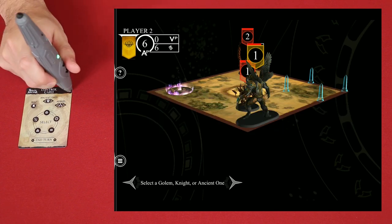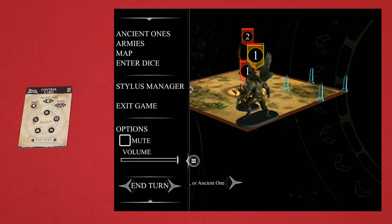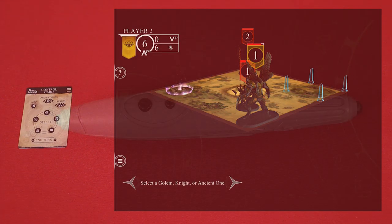Pointing at this symbol allows you to open up the game menu from within a game that you're playing. So here you can cycle through and look at the ancient ones, armies, map, enter dice, go to the stylus manager, exit the game, or save it — which is a feature that's coming soon. You can also look at the options for muting or adjusting the volume of the application. During this preview I've turned the sounds off, so you haven't been hearing any music playing or any other effects when you land a hit and roll dice. To close the menu, just point at the symbol once again.